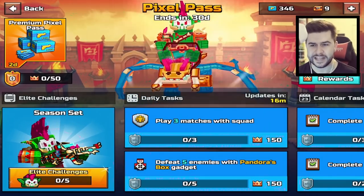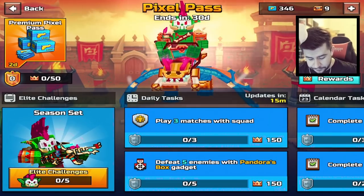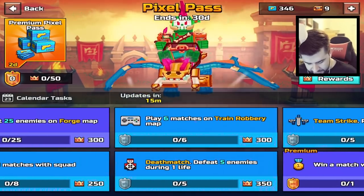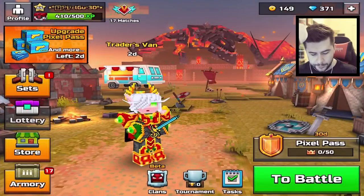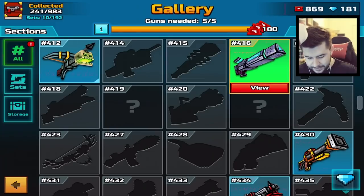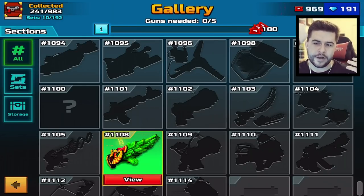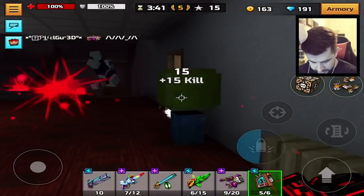The plan today is to do as many tasks as I can and get as many rewards as I can. I noticed two challenges here. The bottom one is to defeat five enemies with the Pandora's Box Gadget, and further down the line there's another challenge to defeat eight enemies with the Pandora's Box Gadget. So the plan is to upgrade the Pandora's Box Gadget today. I've also been buying as many things as I can from the gallery just to get myself coupons, because I'd really like to have enough coupons to buy another weapon.